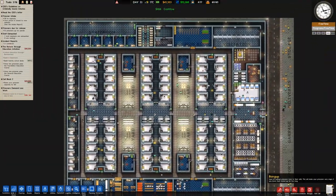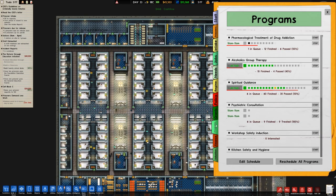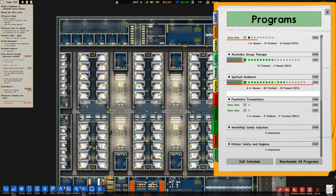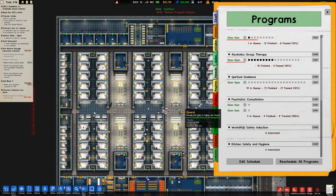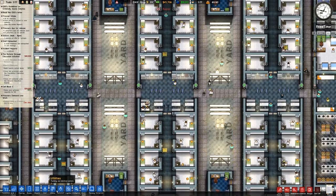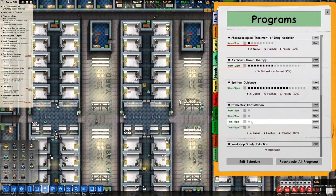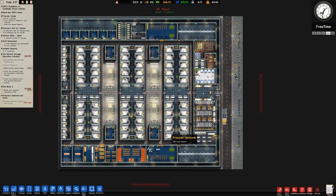What I'm concerned with is the programs. Spiritual guidance, good group therapy, psychiatric consultation — six in the queue, but we can't run any more without the prisoners kicking off. Actually we can — we can hire more. How many hours? 10 to 11, and we have 11 till 12. Oh, we're fine then.